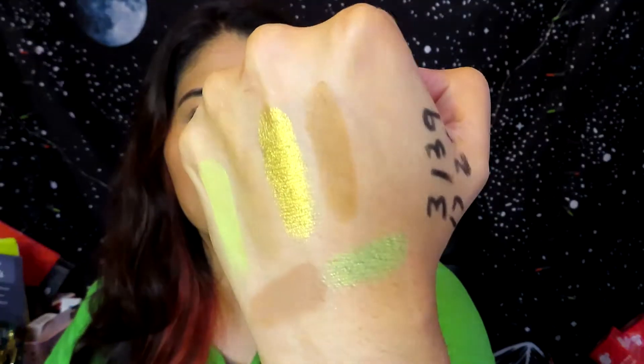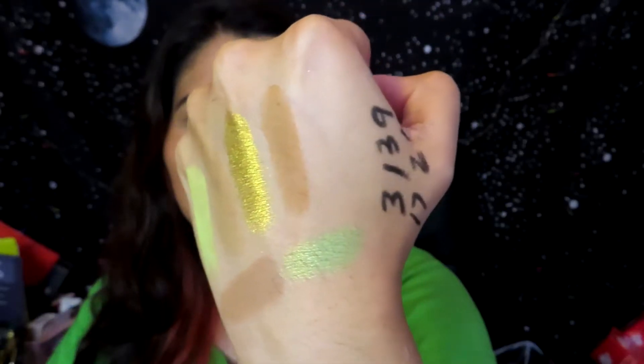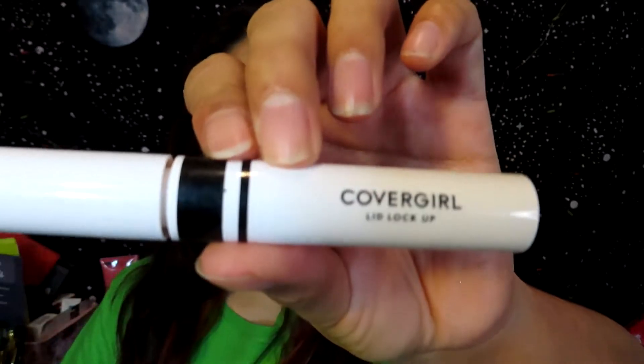So I got two shimmers, three browns, and one matte shade — which kind of sucks. Hopefully I can create something pretty with this because it feels too neutral, but we'll see. Anyways, before I begin I'm going to prime my eyes with a CoverGirl Lid Lock Up off camera. Okay, I'm back — I already applied the eyeshadow primer and set it with a white shadow, so I'm ready to begin.